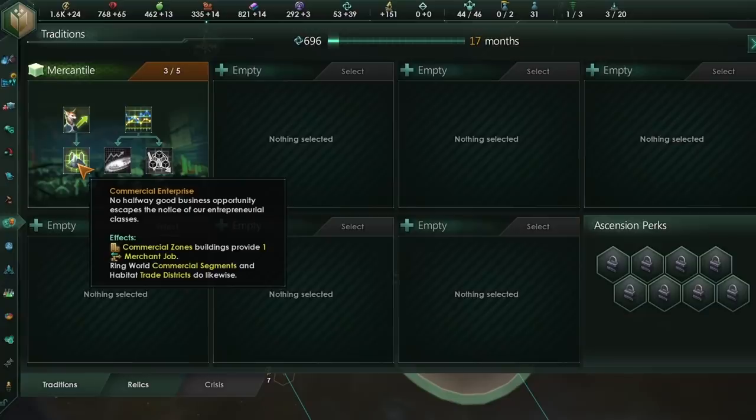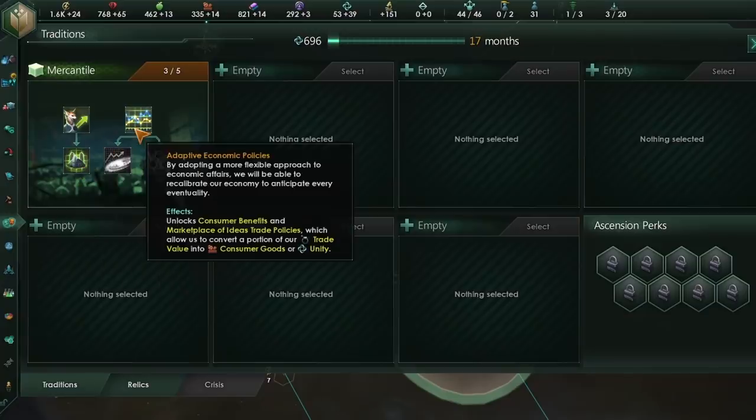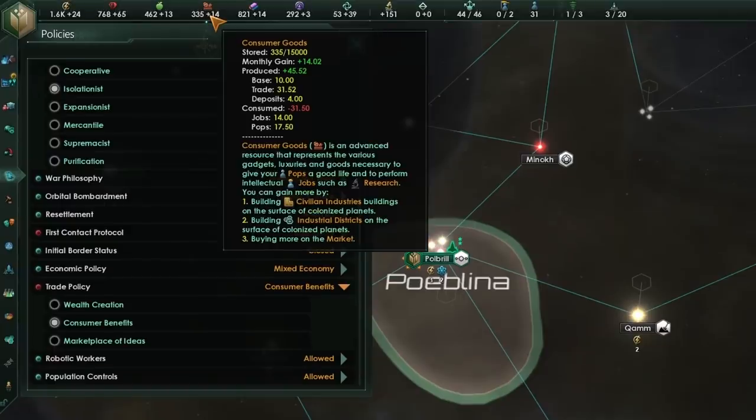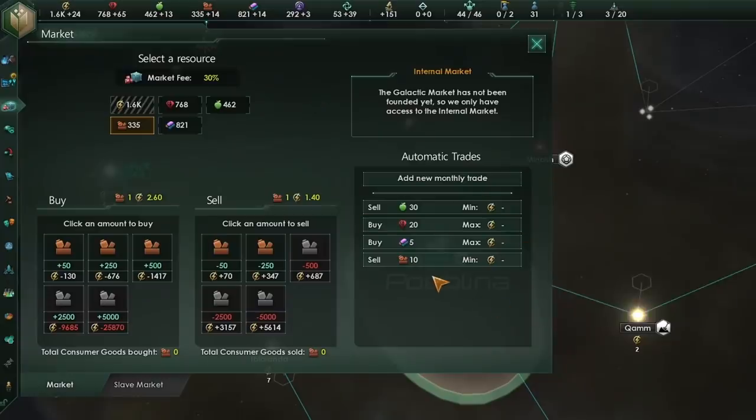If you've got the extra trade value trait, the merchant produces an extra 25% trade value, taking you up to 15 trade value base, plus two unity in addition to any resource output modifiers. Once we have that trade value, we don't have to just have energy. Before LEM, you had a trade policy for consumer benefits or marketplace of ideas. Now this is locked behind the adaptive economic policies tradition — you want to take this and start producing more consumer goods: half an energy and 0.25 consumer goods per trade value. That's balanced our consumer goods comfortably at 2205, and we're actually selling some to push ourselves better on the energy front.